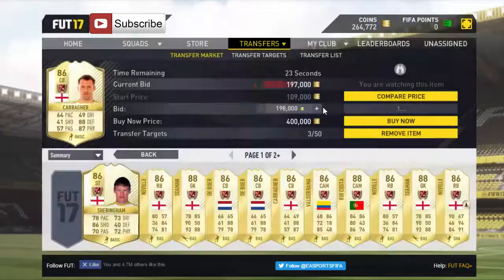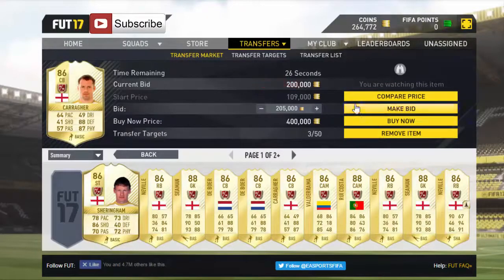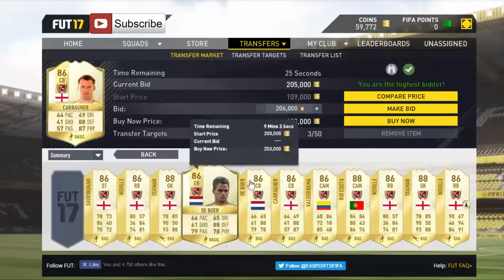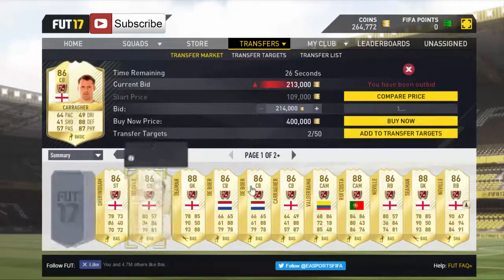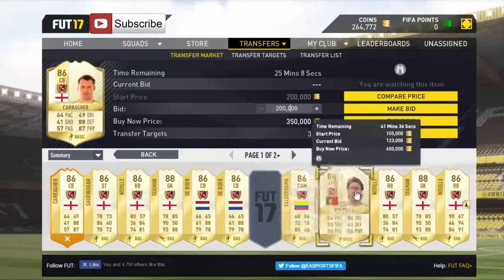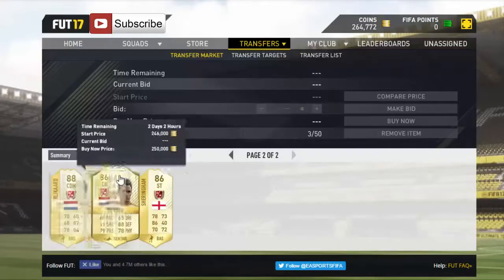I'm going to take a risk and put a bid of 200k on it. 205k will be my only bid on that, just to see if we can get it. Going through Roy Costa there — another great deal — but I'm not going to risk anymore. Another Jamie Carragher — trying to win this one for 200k. Roy Costa as well — there are just so many deals you can get.